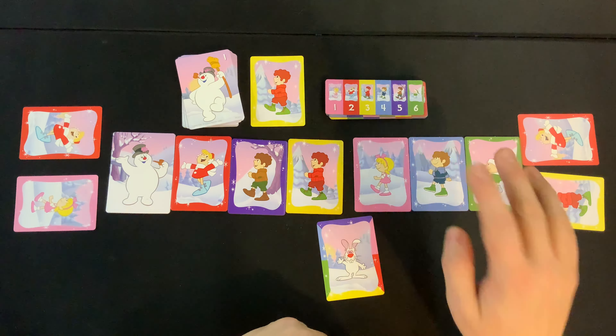The third action is called a swap. You work with one of your teammates to swap the positions of two kids. You talk to a fellow player and say, 'I'd like to swap pink with your purple.' If they agree, you both spend your cards and those two kids change positions.